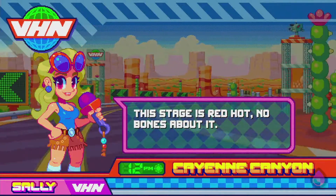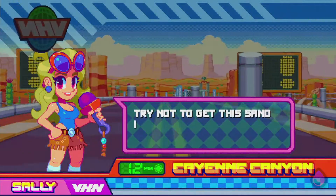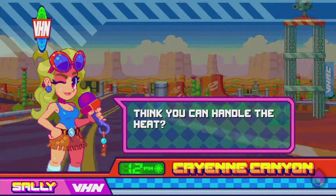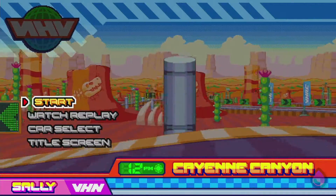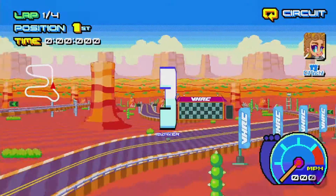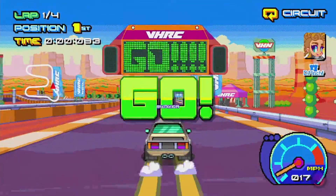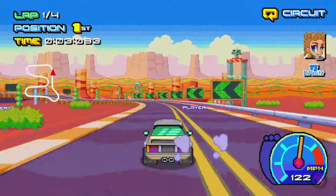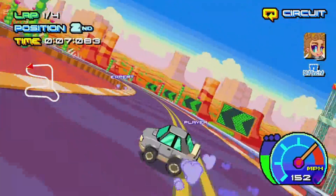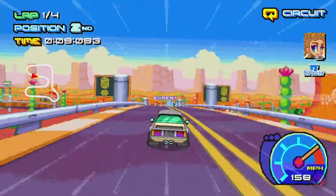This stage is red hot — no bones about it. Try not to get this sand in your eyes, it's spicy. You can handle the heat. Alright, very easy controls: gas, drift, brake, steer. Easy peasy, lemon squeezy. The more you drift, the bigger boost you get.